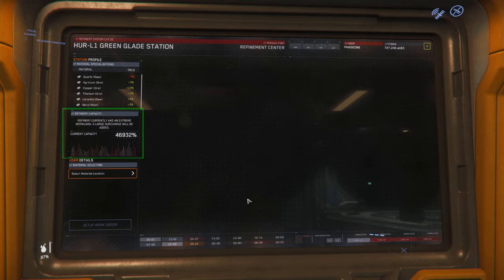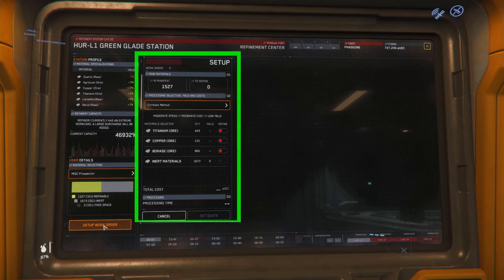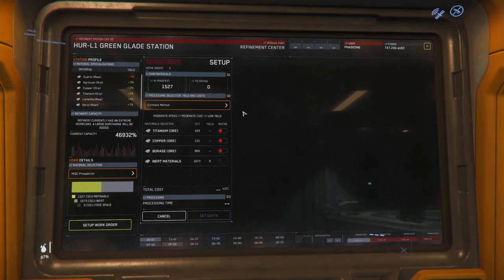Below this you'll find the refiner capacity, where you can find details about the load of the deck itself. In the scenario whereby the station is overloaded, you can expect to be charged more than usual to process your ore. In order to proceed you need to select your material. Here you can select your vehicle — when selected, you'll get a high-level snapshot about the amount of refinable and non-refinable material. The setup screen will indicate the amount of raw material in SCU.